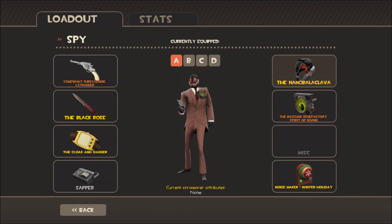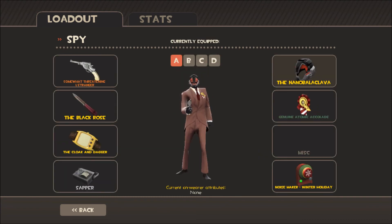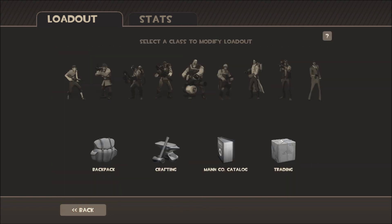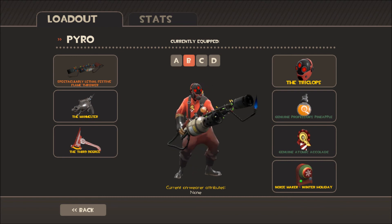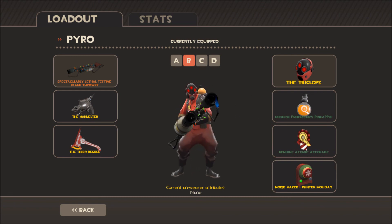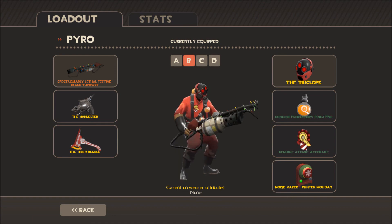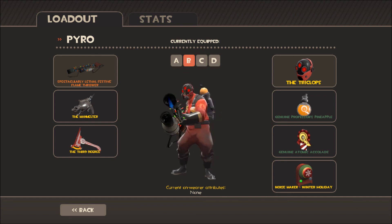This game is set to come out somewhere around June 21st, 2012 — that is this year. I think it looks like a pretty interesting game. I'm glad that they added some items for TF2. It's also 10% off if you pre-order it. Look at my Pyro — he is a three-eyed Pyro with Pineapple Juice strapped to his chest and a Science Award, with a Festive Flamethrower.